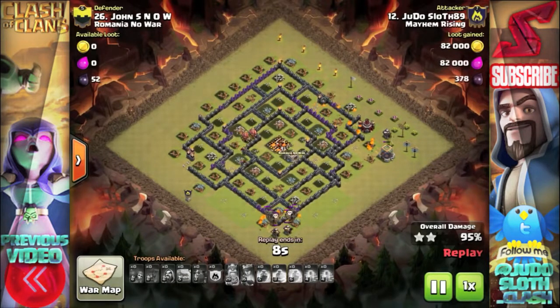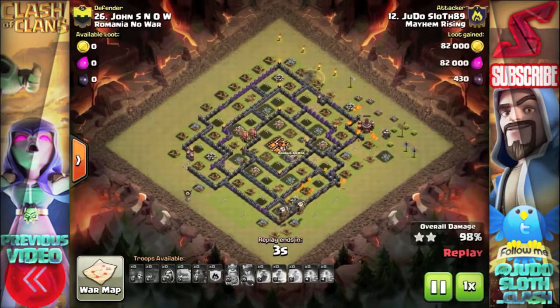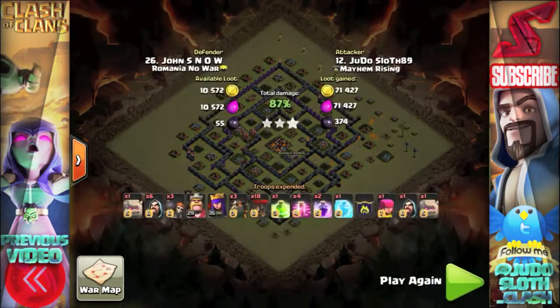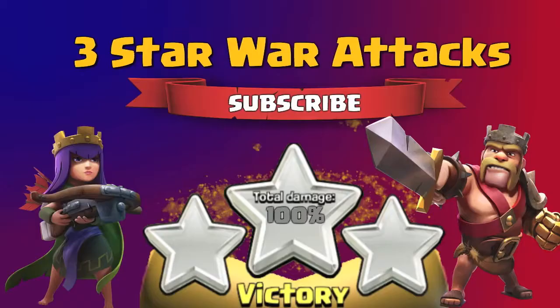Please share any tips you have with me — I mainly struggle with the deployment of the Lava Hounds and the balloons, so any tips will be much appreciated. I will bring you more attacks from our practice wars, so hopefully this is a strategy you can see me improving on in upcoming videos.